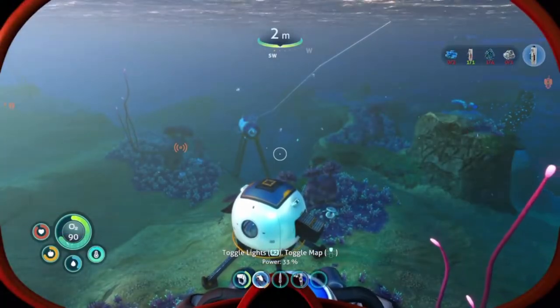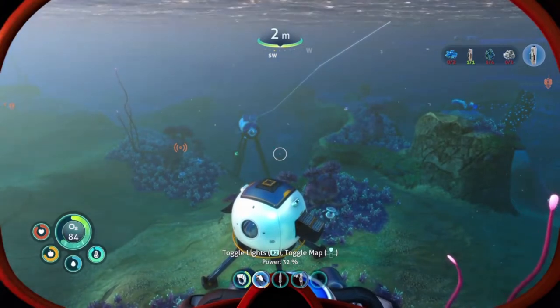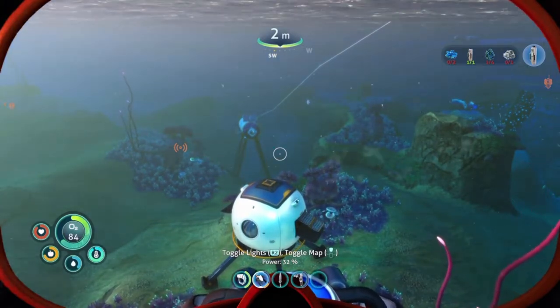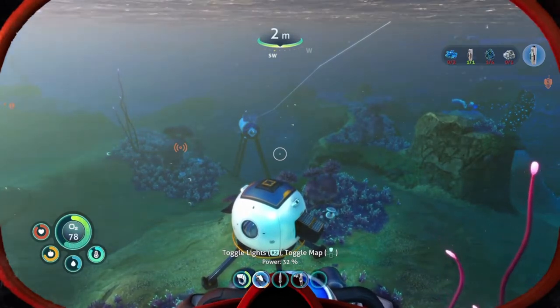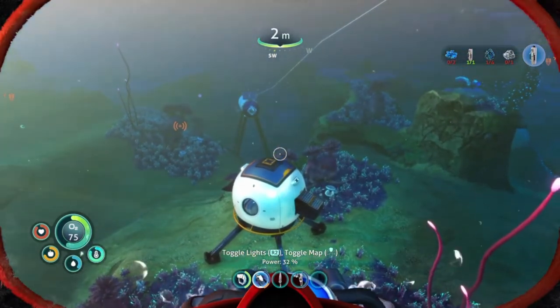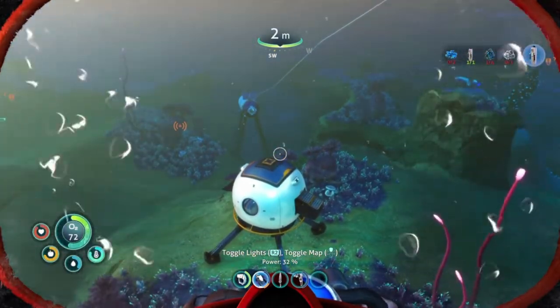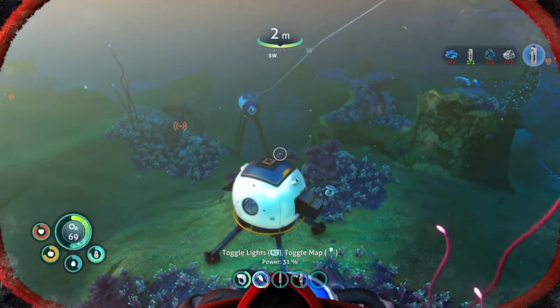Hello everyone, I'm going to show you where to find mobile vehicle bay fragments from the drop pod. You go one click right on the southwest. The distance is about 124 meters from the drop pod. You just need a compass to go there. Just follow me — watch where I'm going, it's not that far from the drop pod. Okay, let's go.